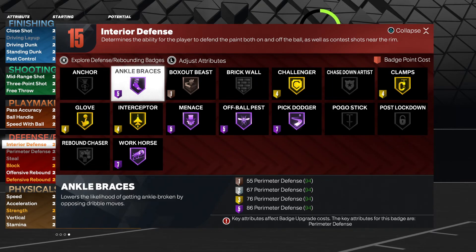But for right now, my recommendation — if you have the badge points to spare, throw just one point in. But if you don't really have the badge points to spare, you actually can go without Ankle Braces this year. It's been your boy Make America Lit. Please be sure to drop a like, comment, and subscribe for more NBA 2K23 content.